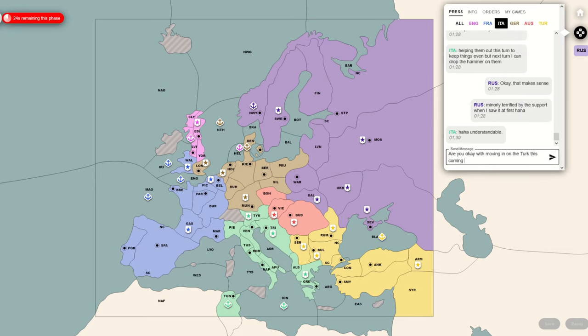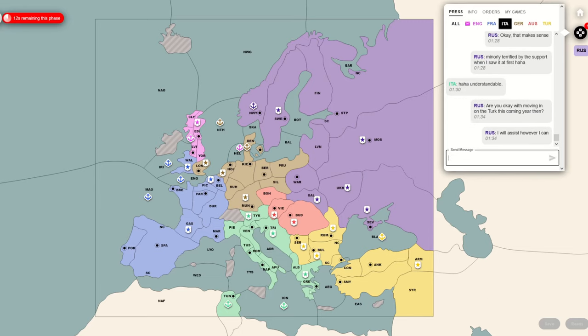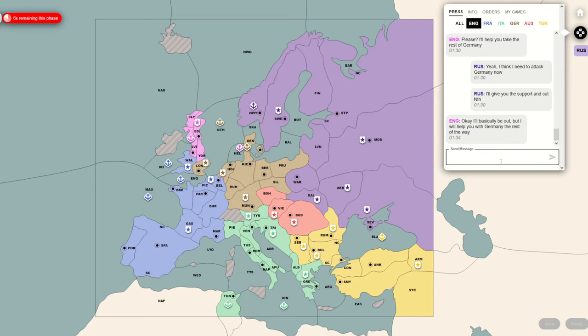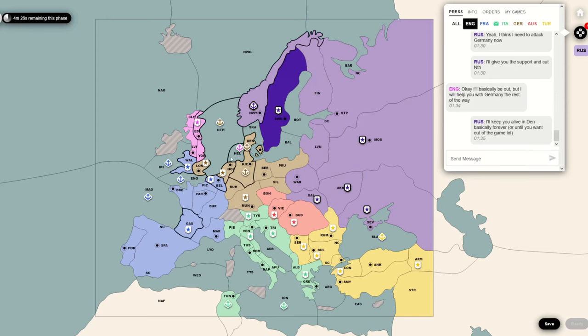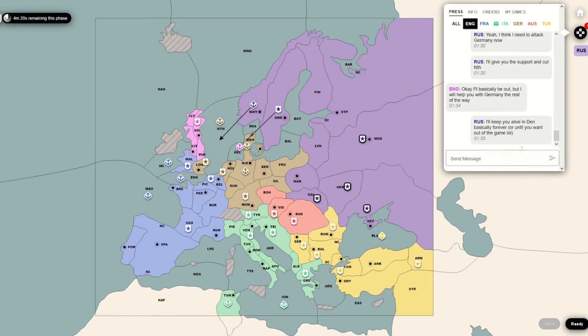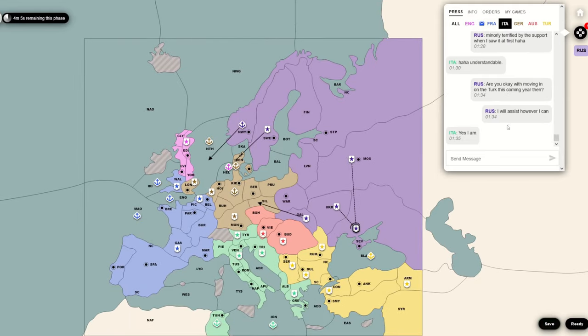In the north, England is actually repeatedly asking me for support to Denmark at this point. I keep agreeing and thinking maybe this is something I can do, but I don't think I actually ever go through with it. What does supporting England to Denmark do? It ends up weakening Germany a little bit, and if I'm moving towards Silesia, weakening Germany is great. But if I'm supporting England in, I'm not getting the build there. England will need to stay in Denmark forever because that's kind of their only reasonable center to stay in - they're going to lose Edinburgh and Liverpool ultimately anyway.